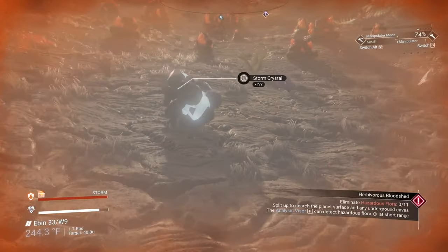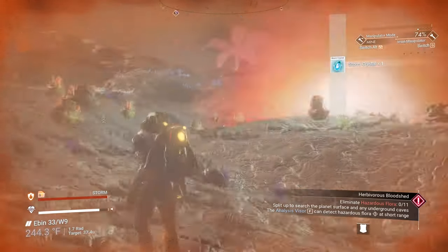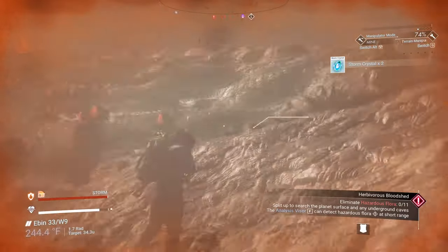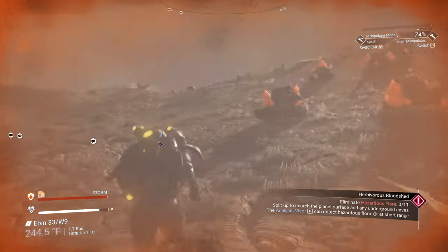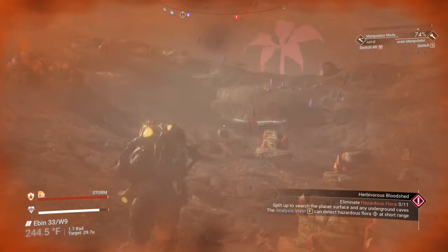And every now and then, if you get into these planets, you can find storm crystals that will pop up. Of course, the danger is the lightning, so please be careful. But every time a lightning strike occurs, a storm crystal usually appears — so it's a cool move to get extra storm crystals from a planet that you don't normally find storm crystals on.